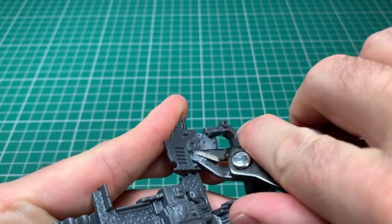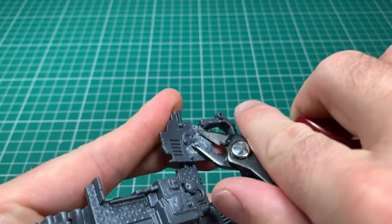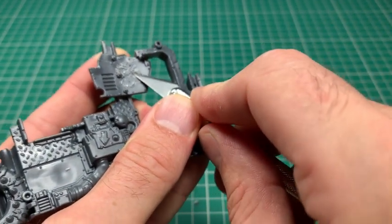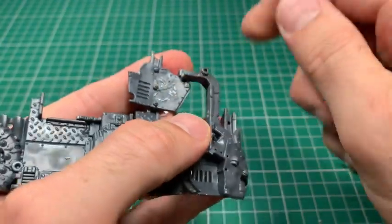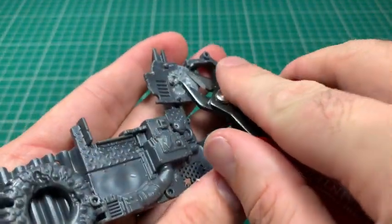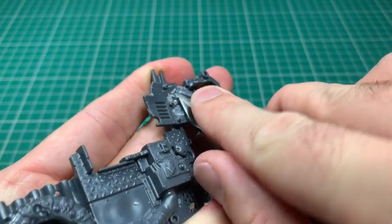Trim off as much as you can with those clippers, being as neat and tidy as possible. Some areas you won't be able to, and then get in there very carefully with the hobby knife and just scrape off as much of those symbols as possible. Given that this is for me going to be underhive, it doesn't matter if I leave chunks of those symbols on - this is just the gangers moving the equipment and not wanting to display anything orky.